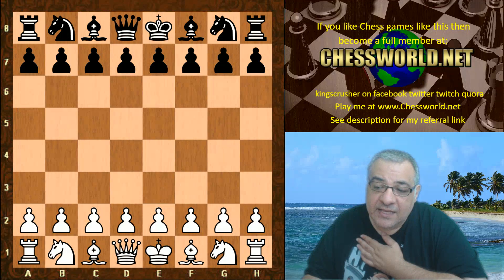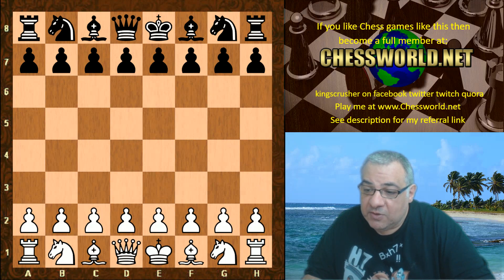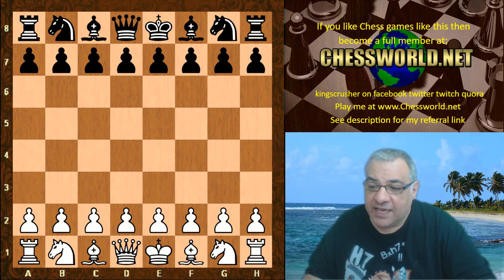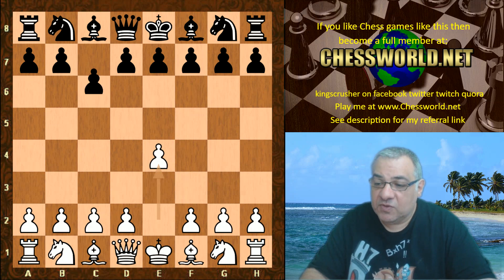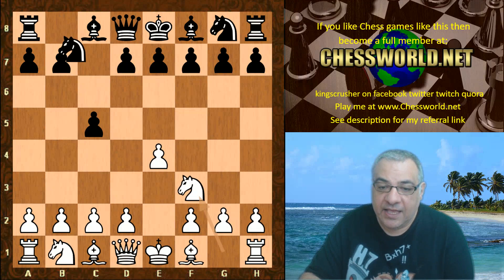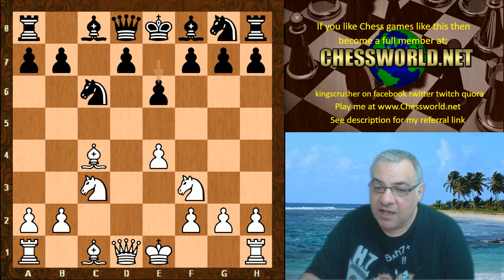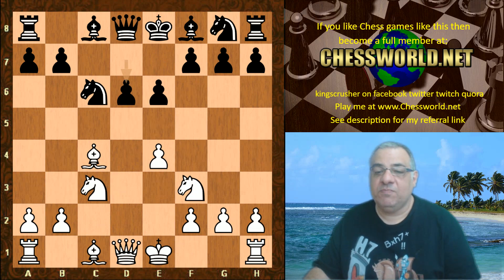You can think of Alistein as a young cousin of Leela that can utilize the same networks produced by the LC0 project or other compatible networks. The Lelandstein network also introduces supervised learning into the TCEC competition as a novelty. So let's have a look at this very interesting game. The opening book gives e4 c5, with Alistein playing white and Houdini 6.3 playing black, and we get a transposition into the Smith-Morra Gambit. After d6, this is the end of the book given to them.